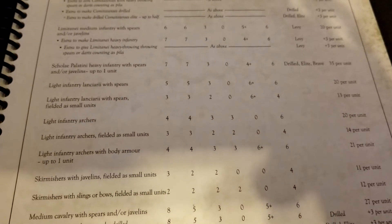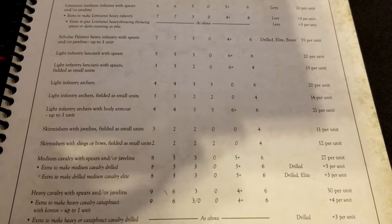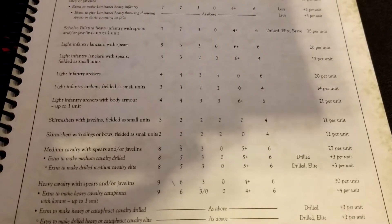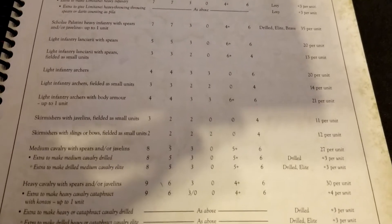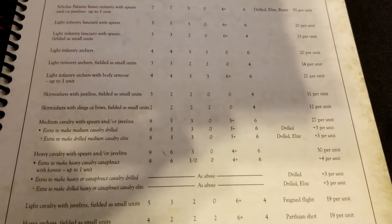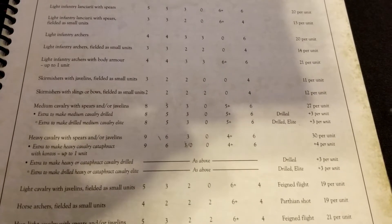There's a whole bunch of light infantry options, so we're really spoiled for choices. The Lanciarii come with spears as normal or small units — the small unit discount is very generous at 13 points. Light infantry archers are available full-size or as small units as well. There are also archers with body armor, a one-unit option giving a 6+ save for one extra point — debatable value. The skirmisher package covers javelins, slings, and bows as small units.